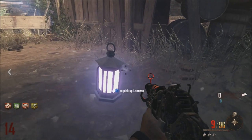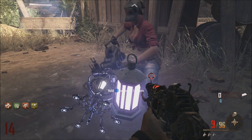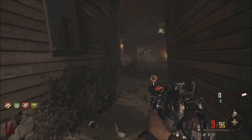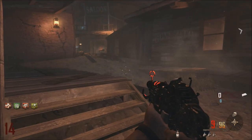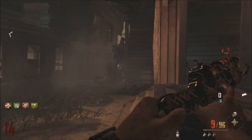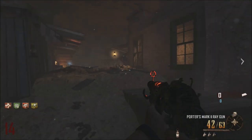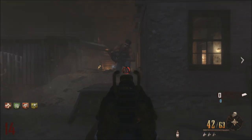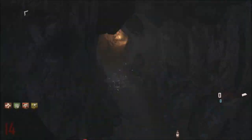Now you must secure the lantern to ensure that it is not used to advance Ricktoffin's glance. The lantern is a vessel for energy — the energy contained within all matter. You must find a method to manipulate the power of the undead; their energy may provide vital fuel for the lantern. That was Dr. Maxis speaking, and basically yes, you need to throw a frag grenade at the lantern so it falls down.